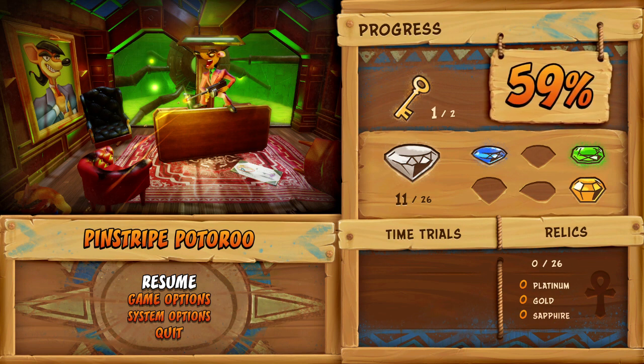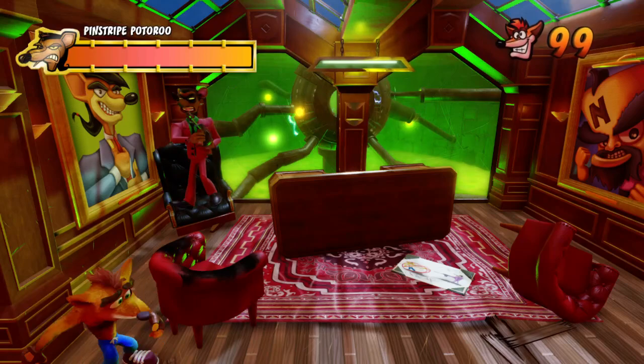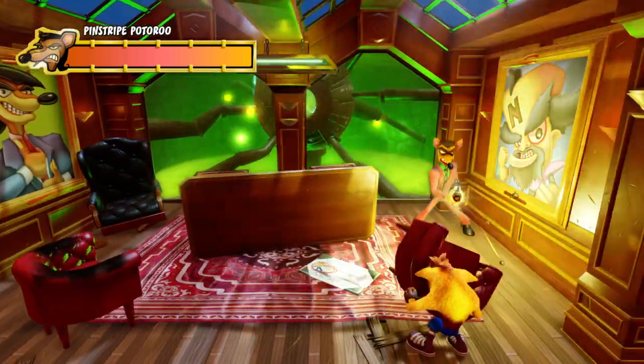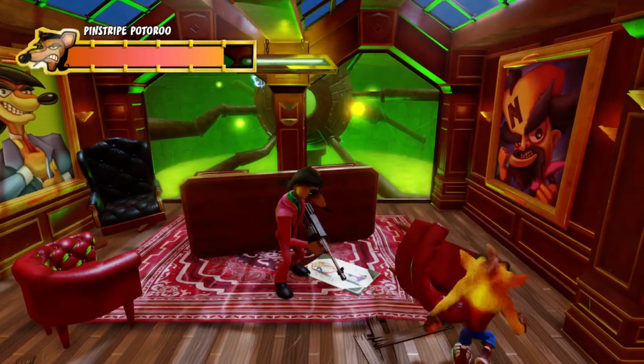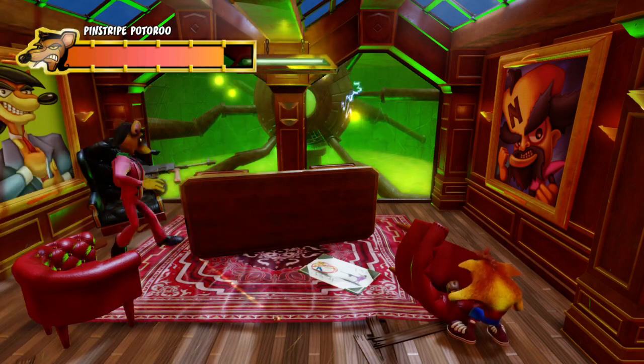In this one we're going to need to avoid his gunfire — he'll be shooting at us with a tommy gun. We're going to hide behind the furniture here, and then when he comes across right here, spin him, then quickly hide behind the chairs again.